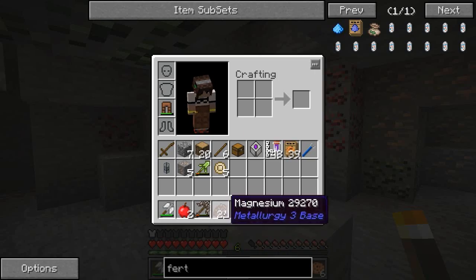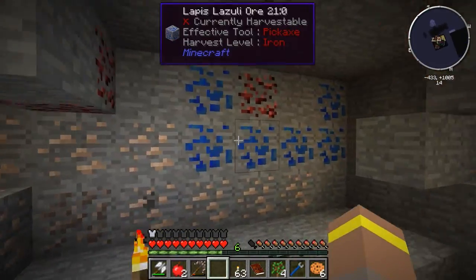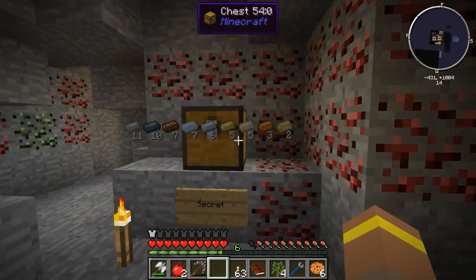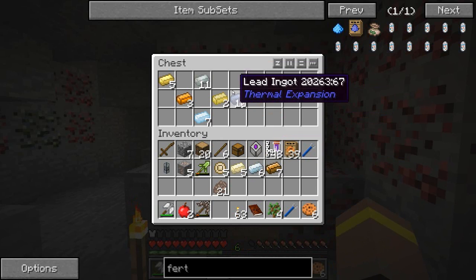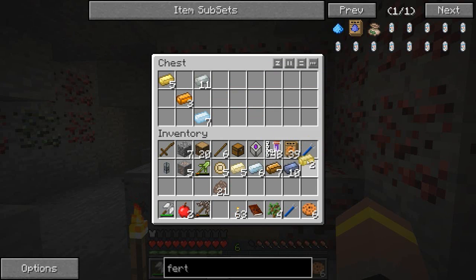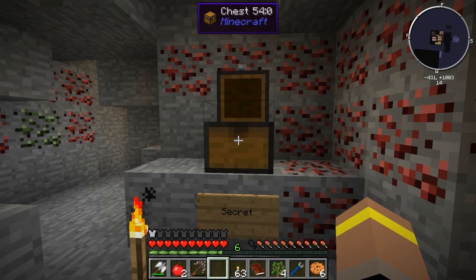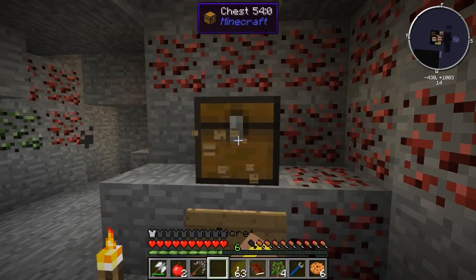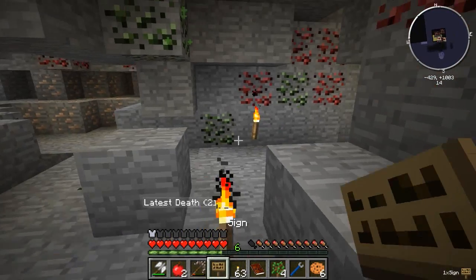Oh my god, look how much stuff is in there! I love how it just says 'secret' on the front. Look at all this ore - it's just a room of ore! Ferrous, silver, some brass, lead, Angmallen, Invar, tin, some Midasium, and some Electrum. I'm going to take this chest with me because I'm all up for taking every chest I can get my little hands on.